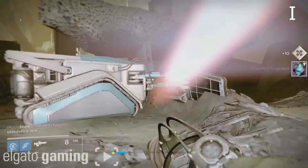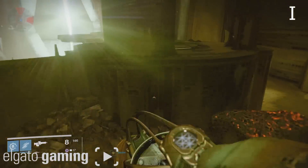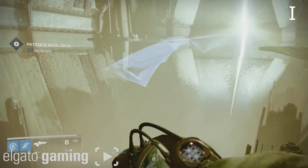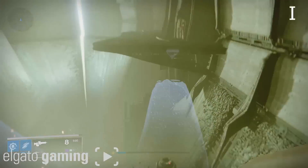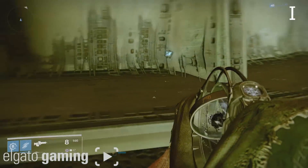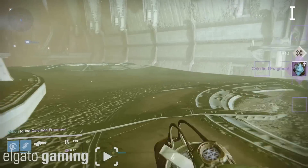Turn around and head over to the large light on the back side of the map. Jump down onto the smaller platform, pull out your ghost, jump on top of the platforms that keep appearing and disappearing, and once you're at the very end there's going to be fragment number 1 in the corner right there.